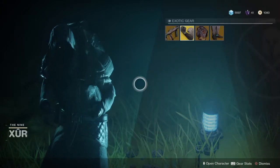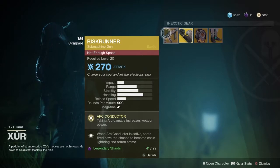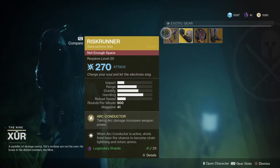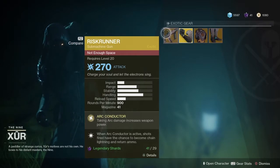Trying to make this as quick as possible. We got the Wrist Runner — already got it — but the attack power is 270, it's arc damage. The Arc Conductor perk: taking arc damage increases weapon power, and when Arc Conductor is active, shots fired have a chance to become chain lightning and return ammo. Basically if you played Year One, you know it's like the Survival Supercell, just works slightly different. The other one was a primary auto rifle and this is the submachine gun.